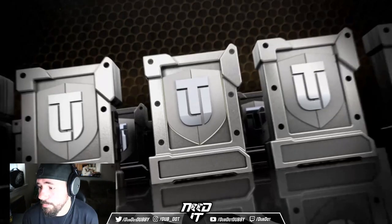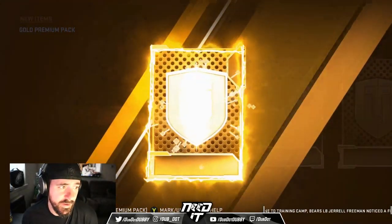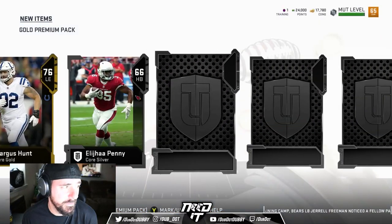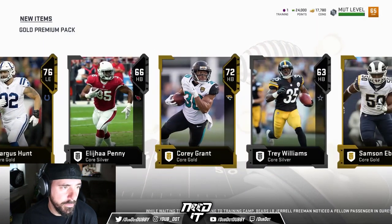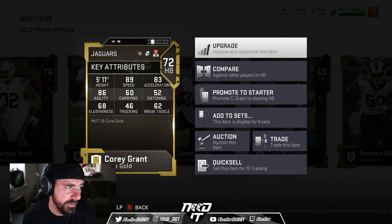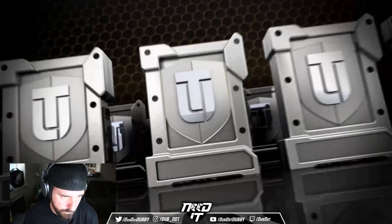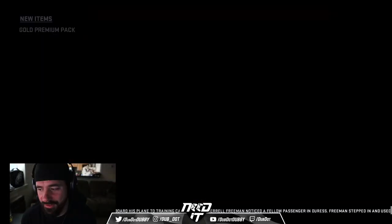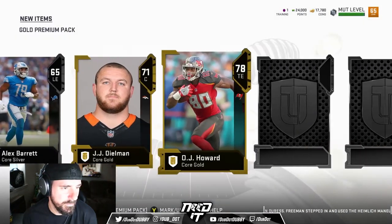Definitely want to play some games tonight — tons of games. Probably want to play this to the end of the night, really. The end of the night being the end when I pass out, so stick around, we're going to be here for a while. Corey Grant's got to be fast — 89 speed. He might start at running back right now. Jacksonville Jaguar legend for the last couple of years, actually.